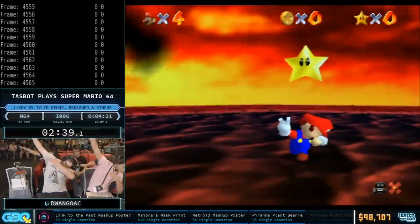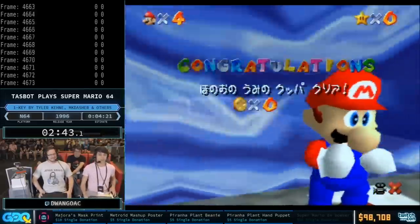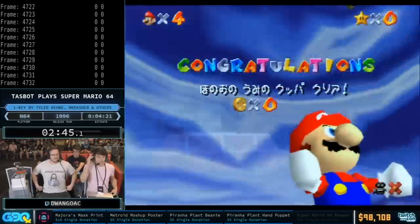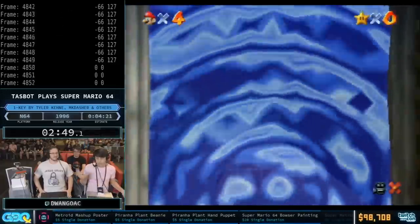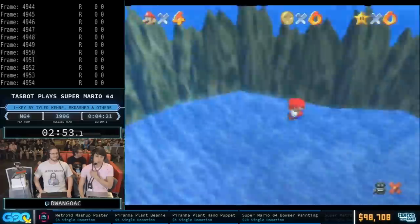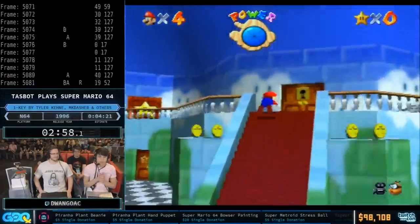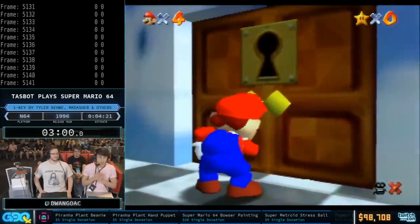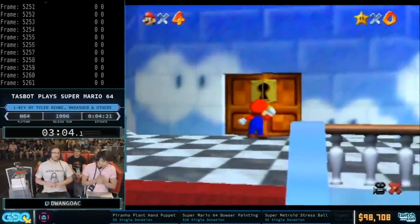Everybody dab to the right! In the Japanese version only, you can actually dab after grabbing a key — it's a little meme. You get sent into Bowser 2 from the position you get from the overflow jump. We need to use one key here — this is the only key in the entire run. We don't even get any stars.